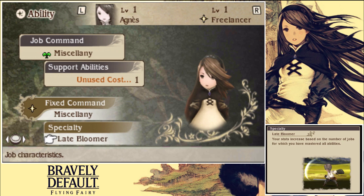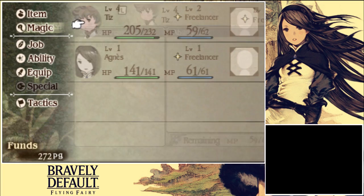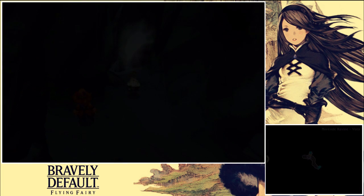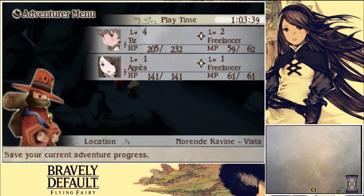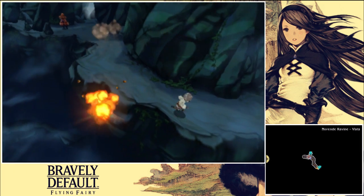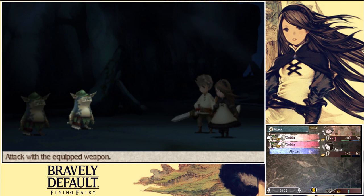Your stats increase based on the number of jobs for which you have mastered all abilities — okay, cool. Magic — I still know nothing. Tactics — I can choose her players. Okay, well who goes first? I think we'll go save her. So that's how Tiz and Agnes — it looks like Agnes, I know it's not Agnes, I need to hear the name again to pronounce it properly, but got a ring to it. And the other character we still need to meet.